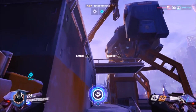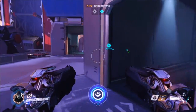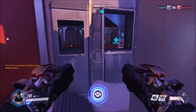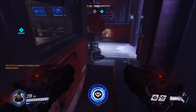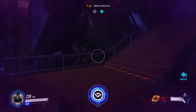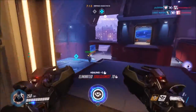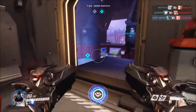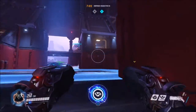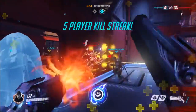In gunfights you want to be at close range because Reaper has huge damage at close range. You want to engage when enemies don't know where you are — that means using your Shadow Step ability to flank them. Keep in mind that when using Shadow Step you are still vulnerable; people can hit you while you teleport and you can't move. So try to teleport somewhere where people do not see you.